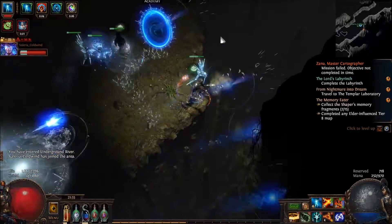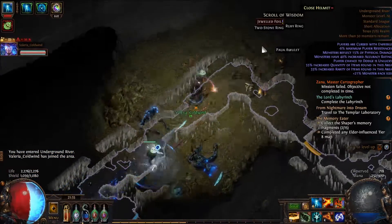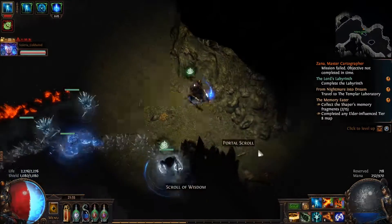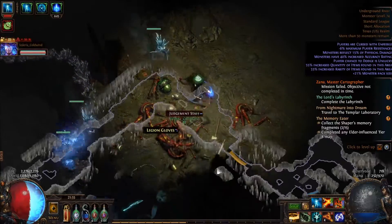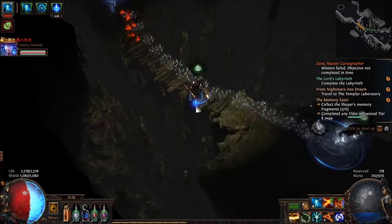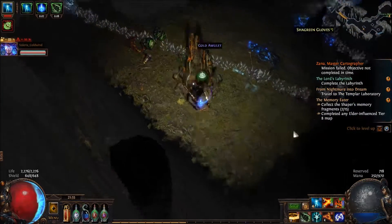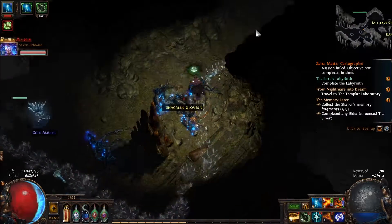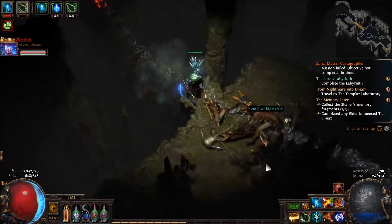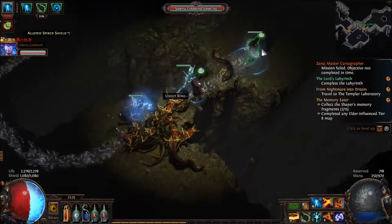Is he still here? Yes. Of course he's still here — you didn't kill him. I just thought he disappeared. You know that's not how Zayna works — she wants to kill you no matter what. Sounds about right. If I had an anti-freezing flask I probably could have killed him — or if I didn't get insta-killed.